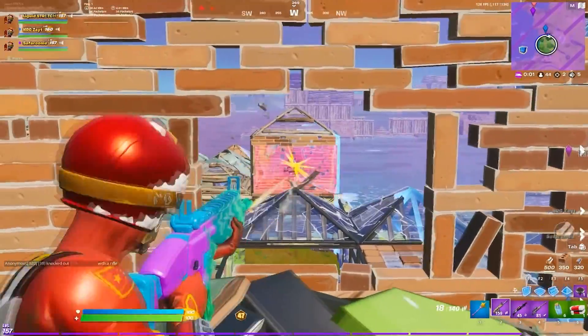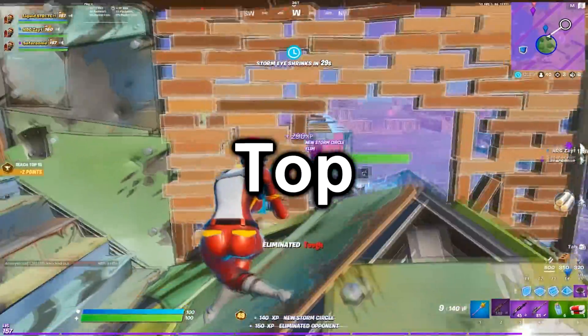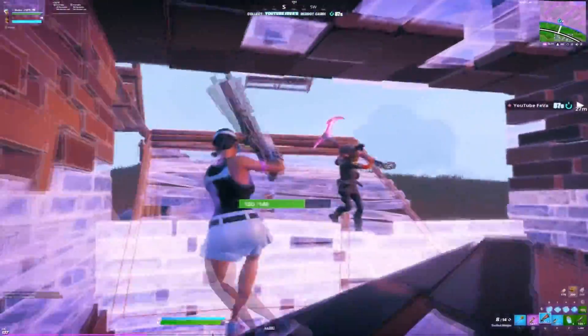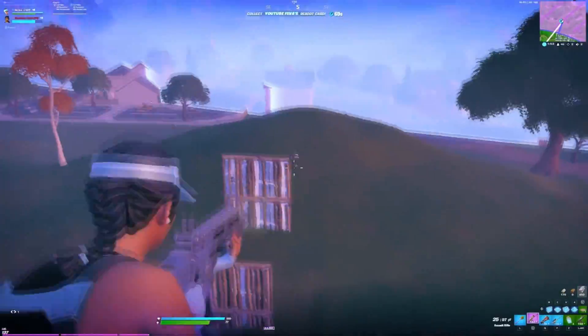From a resolution so stretched you can't double tap, to one that gives you an extra 100 FPS — these are the top 4 best stretch resolutions in Fortnite Chapter 3. Let's start off with 1656x1080.